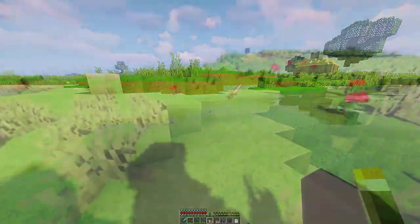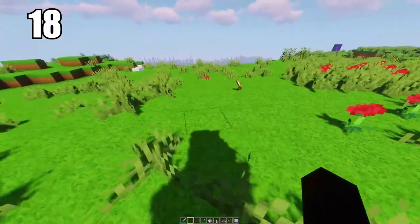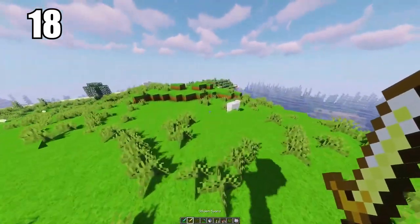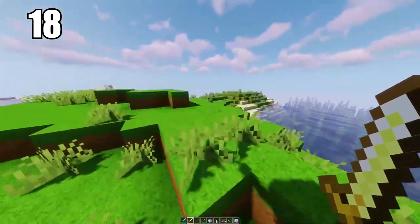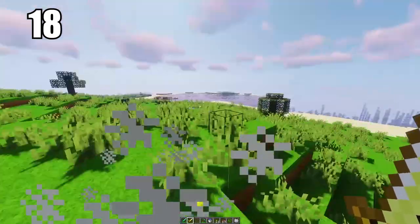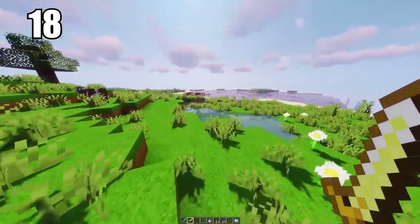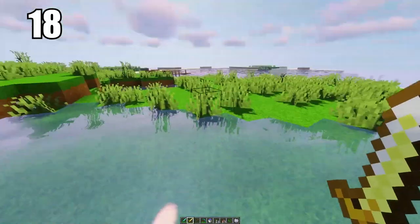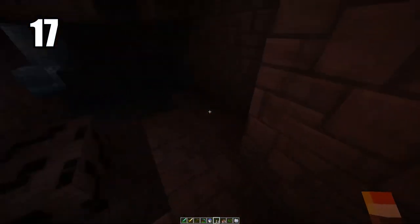Number 18: don't even bother making gold tools whatsoever, especially swords and equipment you're going to be using quite a bit. Even though gold is a rare and exciting material to find, gold does not make for good utility. The hit power on gold swords is pretty weak, and the durability on every single tool made with it is very, very low. You're better off making iron for your general day-to-day stuff. Use gold for other things like healing items, not tools.